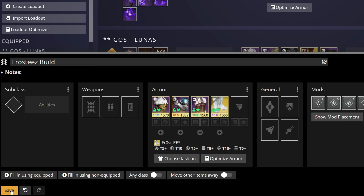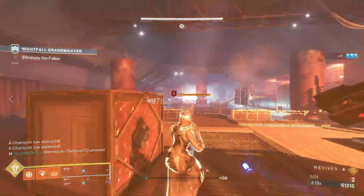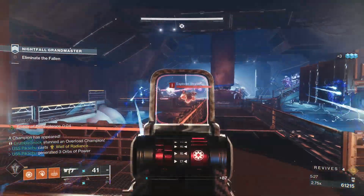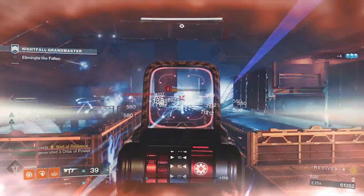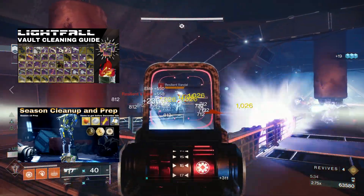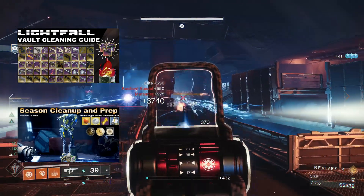Hopefully you now understand the basics of these loadout optimizers. Create as many builds as you want to help figure out what armor pieces are worth keeping. Just don't try to min-max stats — remember, leave a little wiggle room. If you want some other tips on cleaning your vault and prepping for Lightfall, check out these other guides. As always, I am your Commander Pika. Be kind, have fun, and I'll see you on the battlefield.